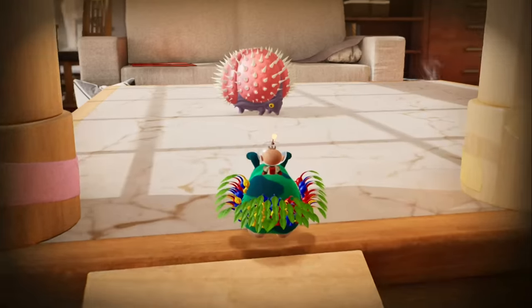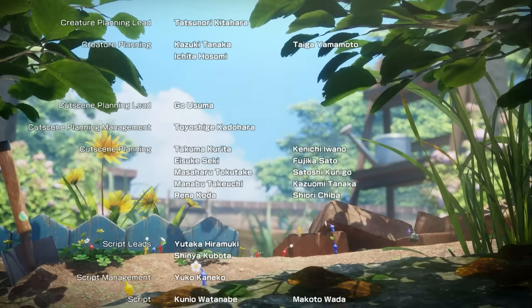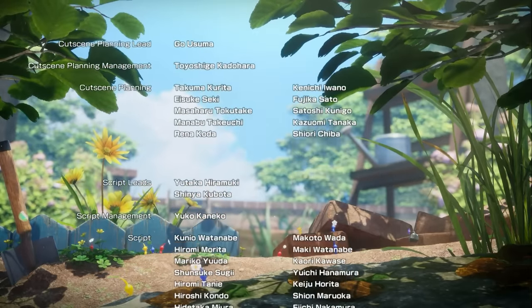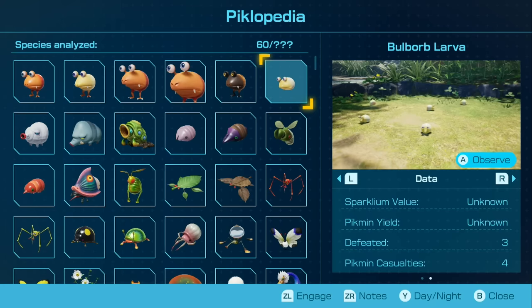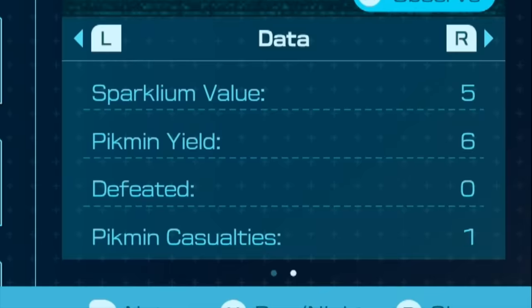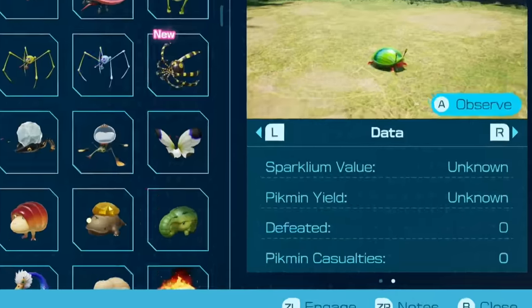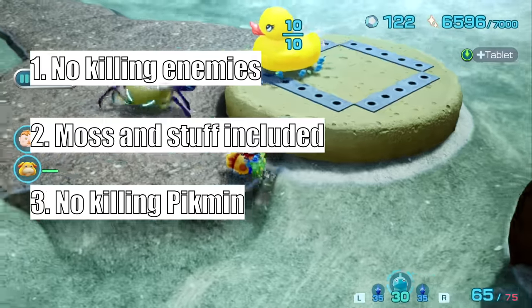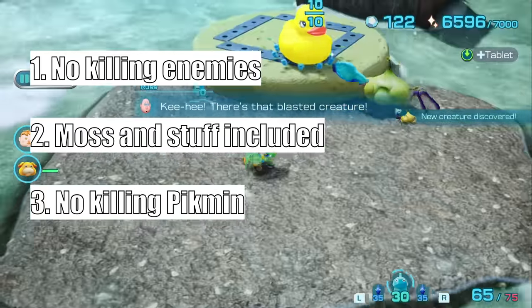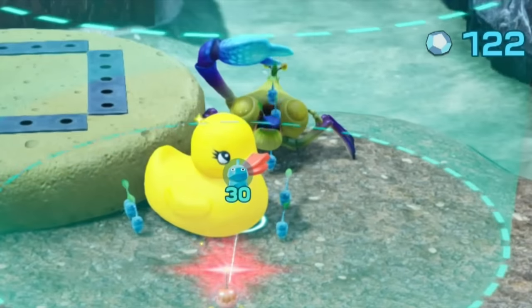So let's hear the rules. Number one: we cannot kill any enemy that is not strictly required to beat the game. Beating the game means reaching the credits, since we can't collect every treasure or castaway without killing loads of enemies. Luckily in this game it's super easy to tell if we've killed an enemy because there's a running counter in the Piklopedia. Number two: I'm not gonna kill the red leafling or moss during dandori battles or anything else obviously.